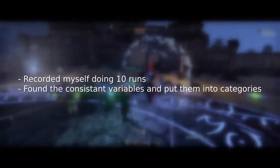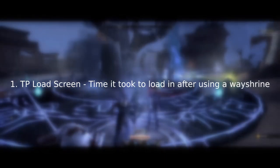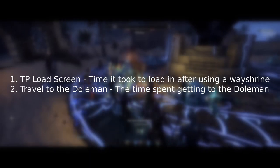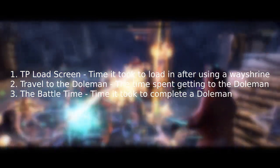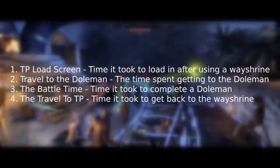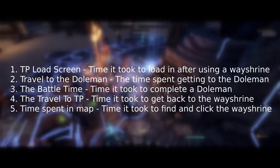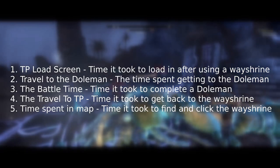I put these things into five categories. The first was the TP load screen — the time spent in the loading screen after teleporting from one wayshrine to another. The second was travel to the Dolman — time spent getting from the wayshrine to the Dolman. The third was battle time — how long it took to complete the Dolman, ending as soon as the chest spawns. The fourth was travel to the TP — time to travel back from the Dolman to the wayshrine. And the fifth was time spent in map — how long it took me to find and click on the next Dolman wayshrine on the map.